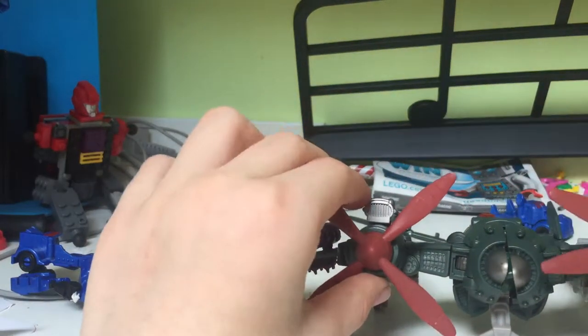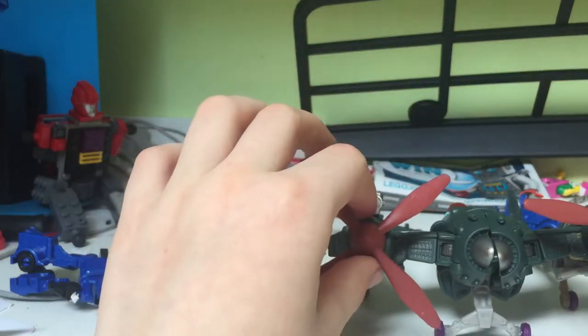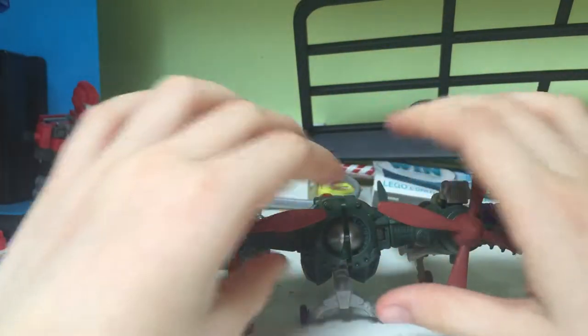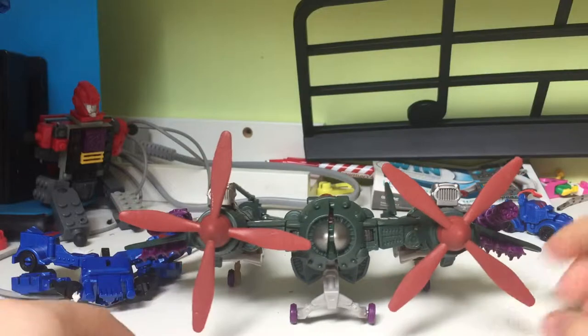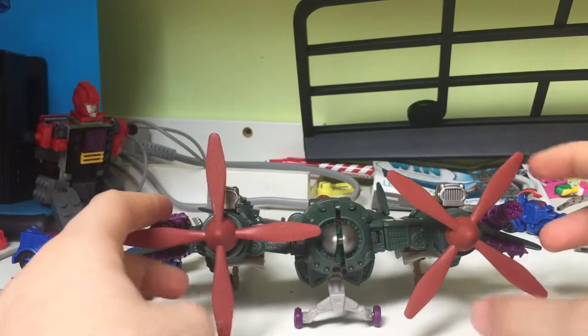Speaking of gimmicks, I'm going to be getting the Universe Deluxe class Optimus Prime. And people have a problem with his gimmick — you just can't keep him still because of the gimmick where he spins around his waist, and it's like he's doing a hurricane punch or something.